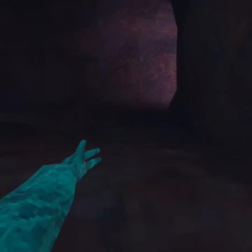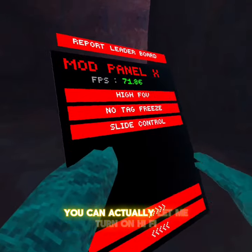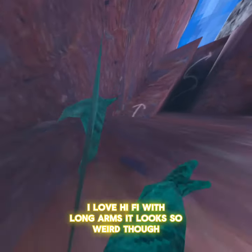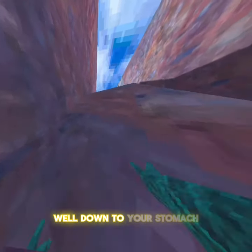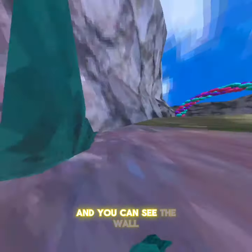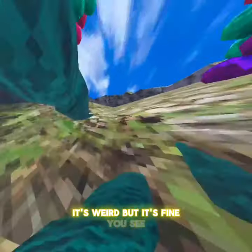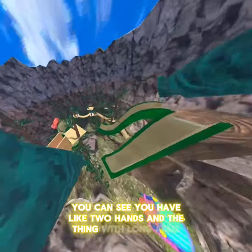If you want, you can turn on High FOV - this is like my favorite mod in this game, I love High FOV. With long arms it looks so weird though - it's like the camera is down to your stomach, it feels kind of low. You can see the wall, and if you put your hand close you can see your hands. It's weird but it's fine - you can see that you have like two hands in the thing with long arms at least.